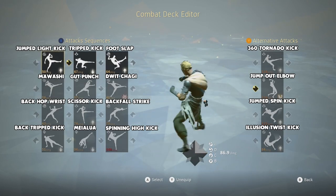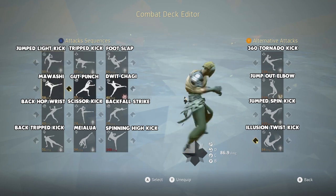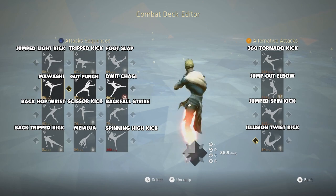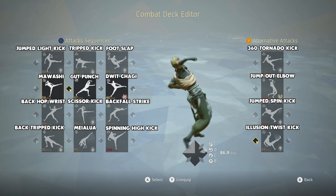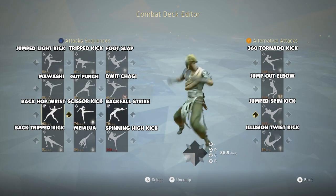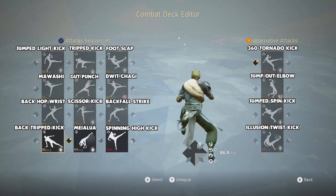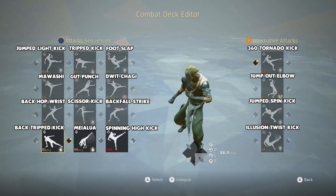The 360 kicks are used to psych out your opponent, as all three of them have the same startup, which means it's much harder to predict which move you're about to use — this increases the odds of landing a successful attack. These 360 kicks also track people when they duck sometimes, and can catch out people dodging to the left or to the right.